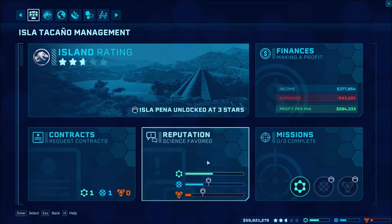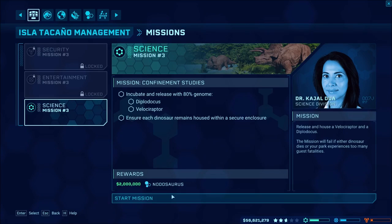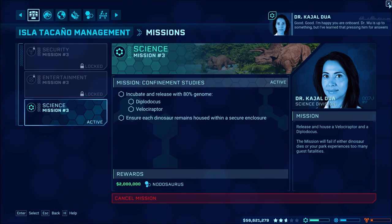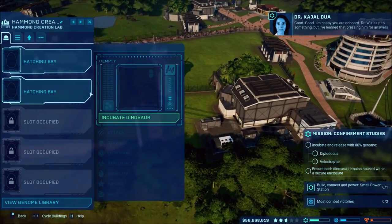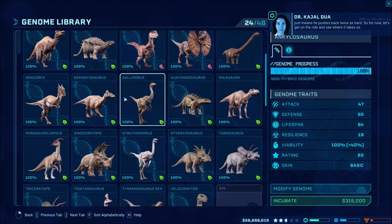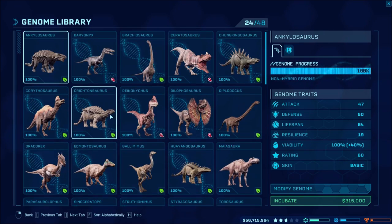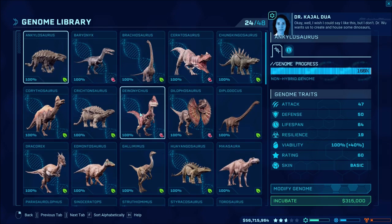There is a mission going on: it's for the Notasaurus, so I need to incubate a Diplodocus and a Velociraptor. I'll do the Velociraptor first. What I was working on off-screen was going through and getting all of the dinos I have so far up to 100% genome through fossils and expeditions.